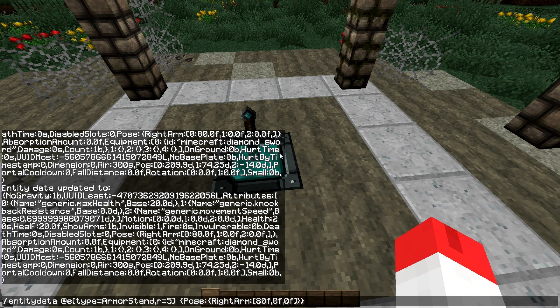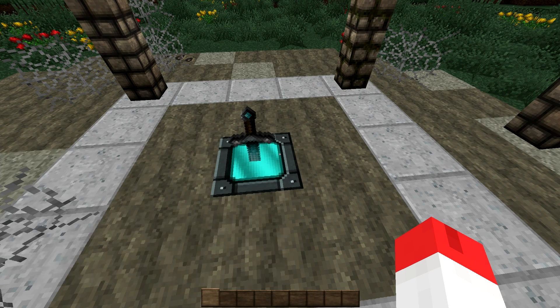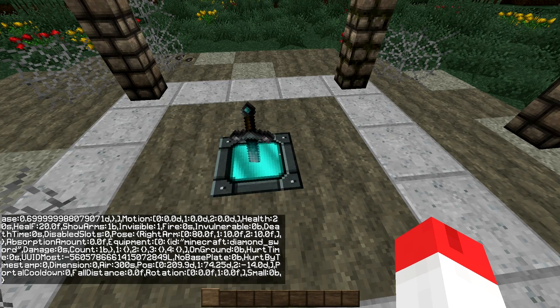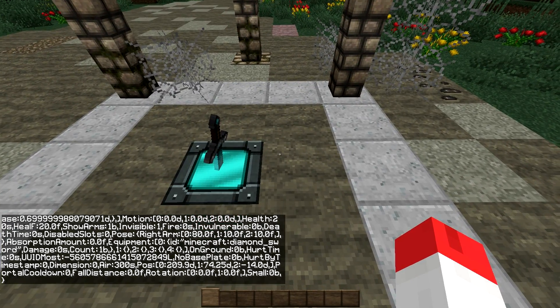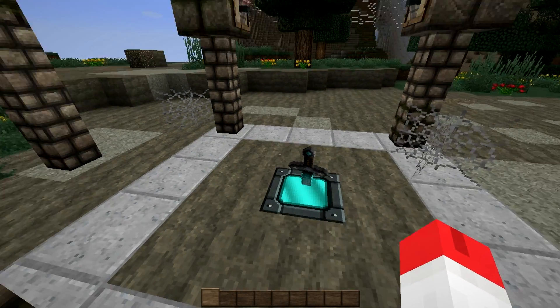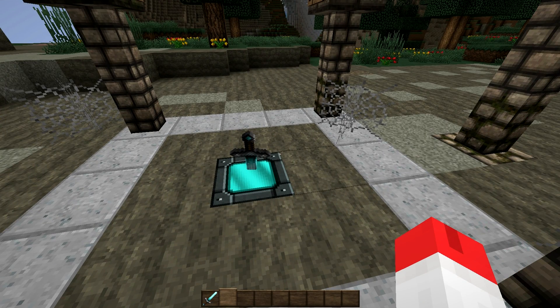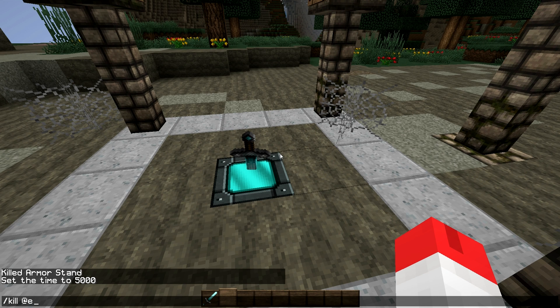You can also set the armor stand as invisible directly when you spawn it. As a bonus command, you can also remove the sword from your armor stand, or you can do a kill command targeting only a specific entity — namely the armor stand — with a radius of 5 blocks around you, so only the armor stand directly in front of you will be removed.